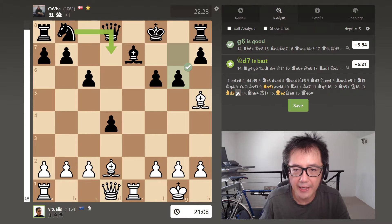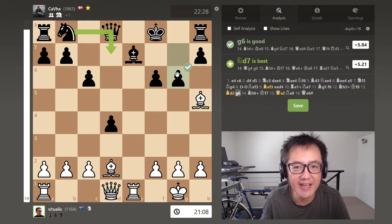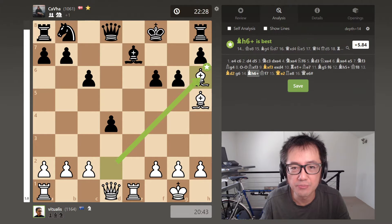They now play g6 again, taking their pawns potentially away from the defense of the king — which is highly problematic. From my perspective, the dark square bishop is back, so there's now a loss of that chink in their armor. And so another check.